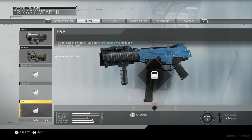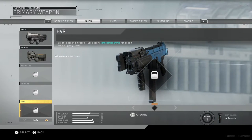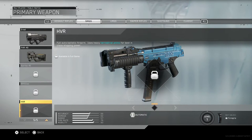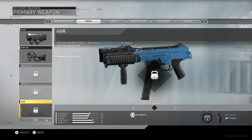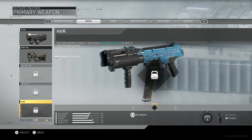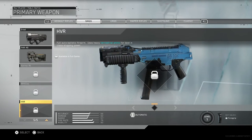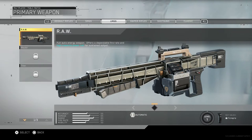Last in the SMGs we have the HBR, which looks like an MP40 or maybe an MP5 to me. It's a full auto ballistic firearm that uses heavy terrestrial ammo for best in class stopping power. Interestingly, it has a default blue color on it.